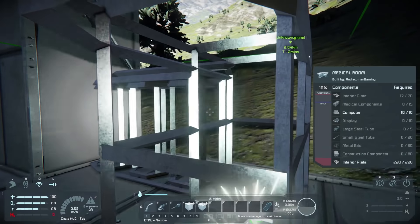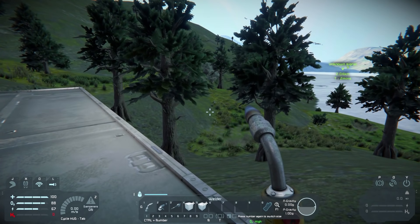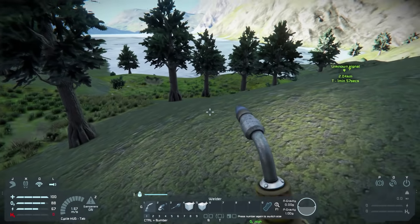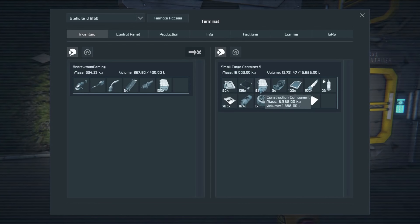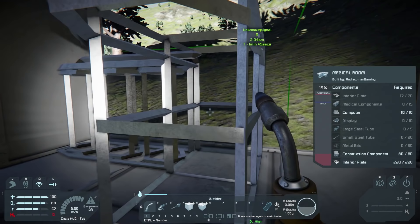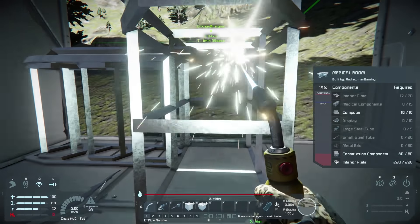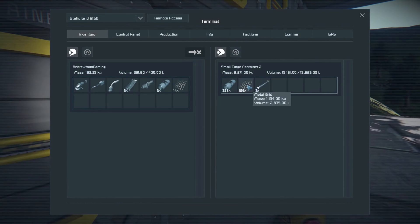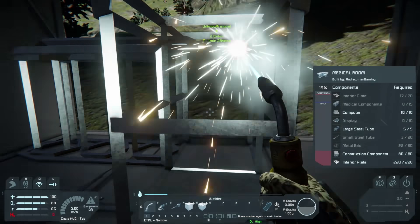We're stranded on a hostile planet. I actually haven't seen any wolves yet — oh yeah, there's one over there. Wolves always get glitched; that's why I was debating turning them on. They just randomly sit in the middle of nowhere. We need metal grids, small steel tubes, and construction components. We have a bunch of construction components in here.